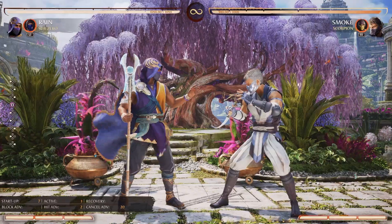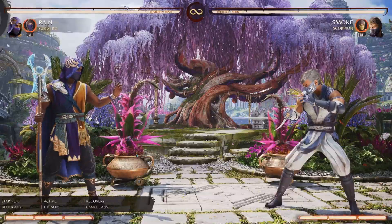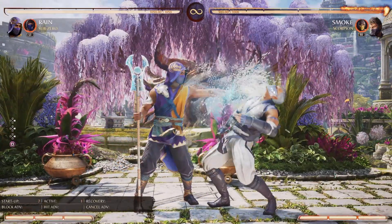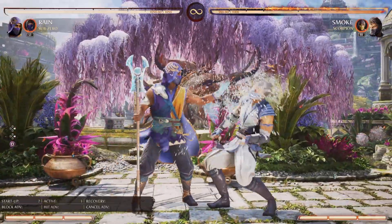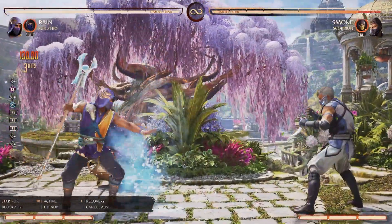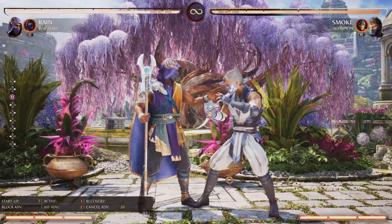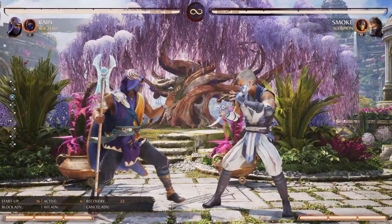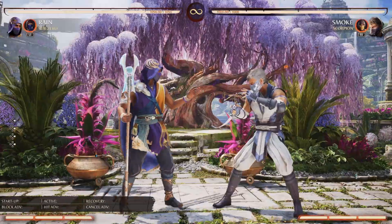Forward 3 is what people are going to be doing online mostly. It's an overhead with the staff at 28 frames — a little on the slower side and doesn't have a ton of range. But this is a button you can cancel out of, so you can feint and go for a throw to interrupt the actual hit. This makes for some cheeky round-ending moments where your opponent has been blocking the overhead the whole time.